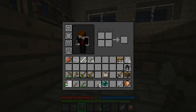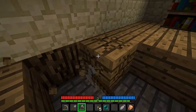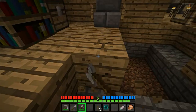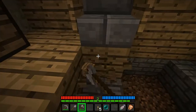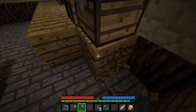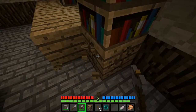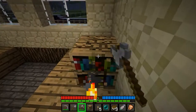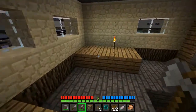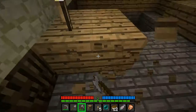Get rid of this wooden axe too — pretty much get rid of everything wooden. This cobble is good, very good. I wonder if any of these are silverfish to troll me. I'm going to take the whole thing. And I'm going to take bookcases too, because if I find an enchanting table and I have enchanting levels higher than the table can support by default, I'm going to need them.